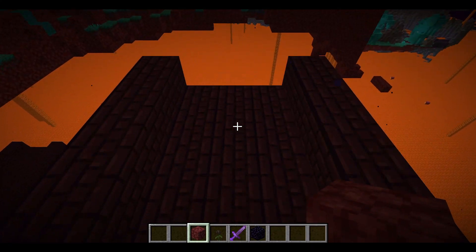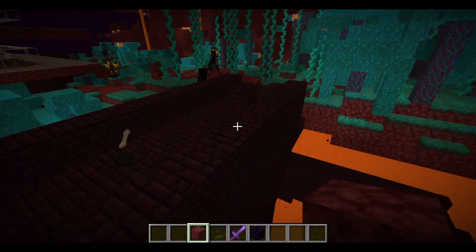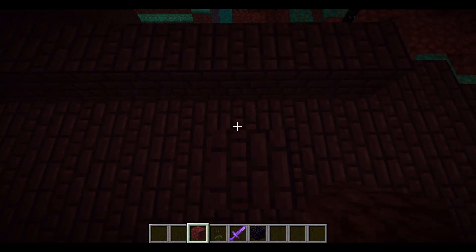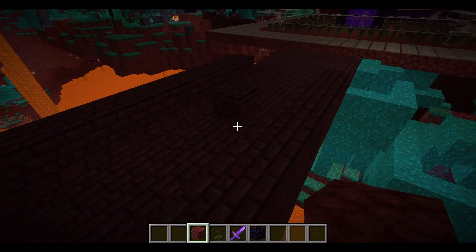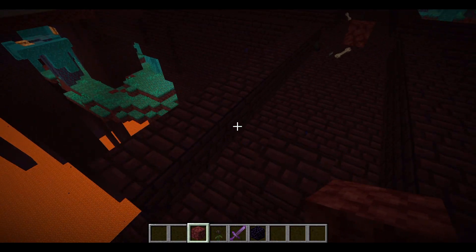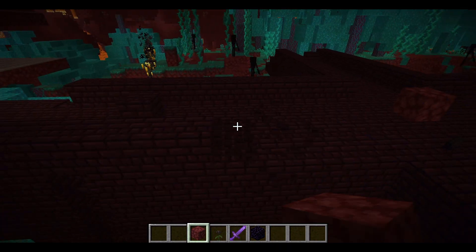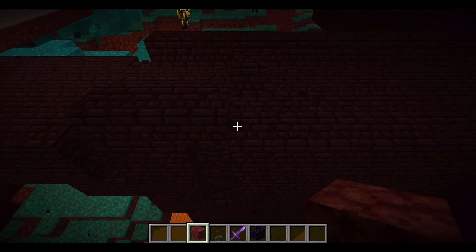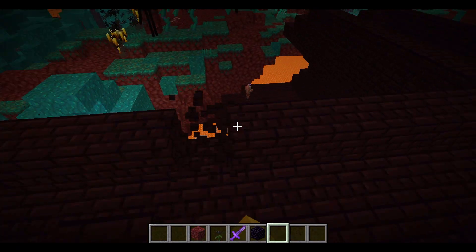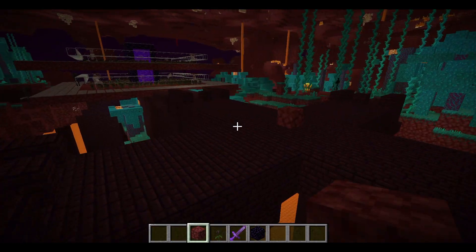This area here is actually 9 blocks over - I've already marked it out. Once you mark the boundary out, you're going to have to break all the fortress blocks in that area to clear the way. Just break them all out so they're not in the way.